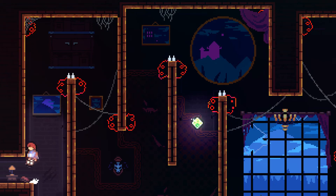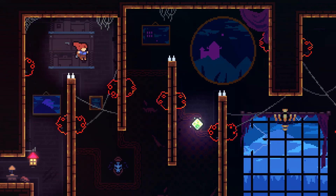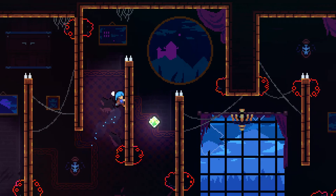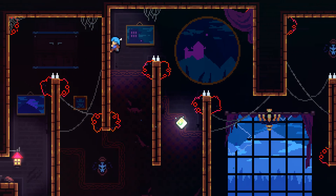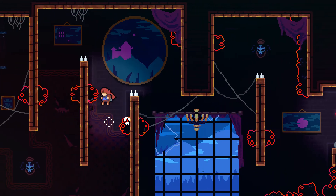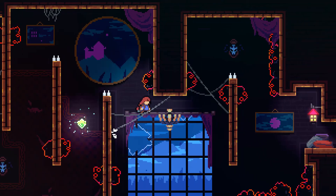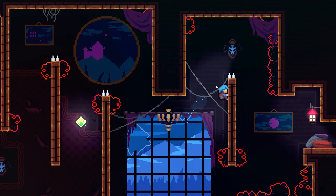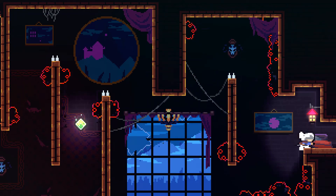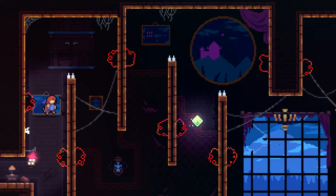Right here, what you gotta do is save your dash until you get to this section where you're gonna have to dash. There's a gem there that you could use to refill your dash or your stamina. Then save your dash again until you get to this section, then dash, go around. You just gotta make sure that as soon as that thing comes up, you jump around the spikes and around that thing, and then you do a wall jump.